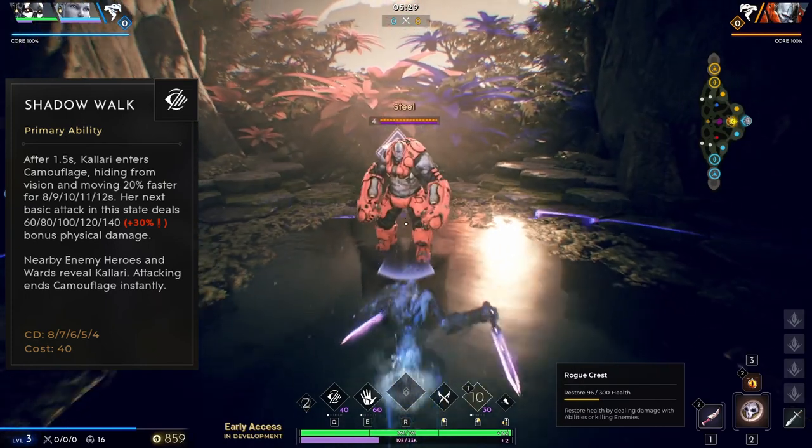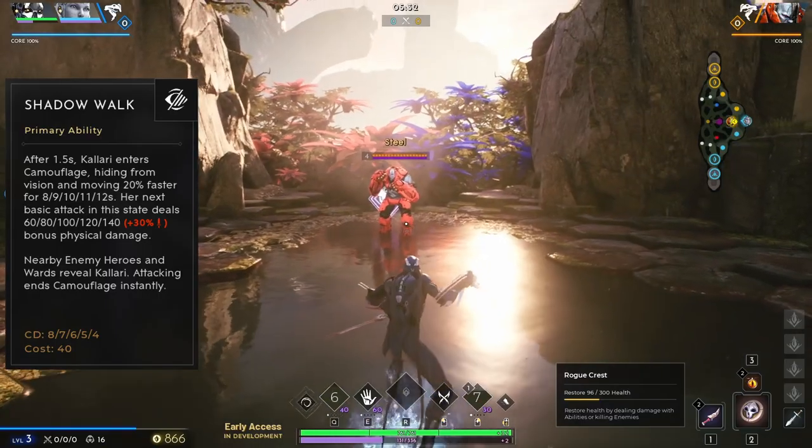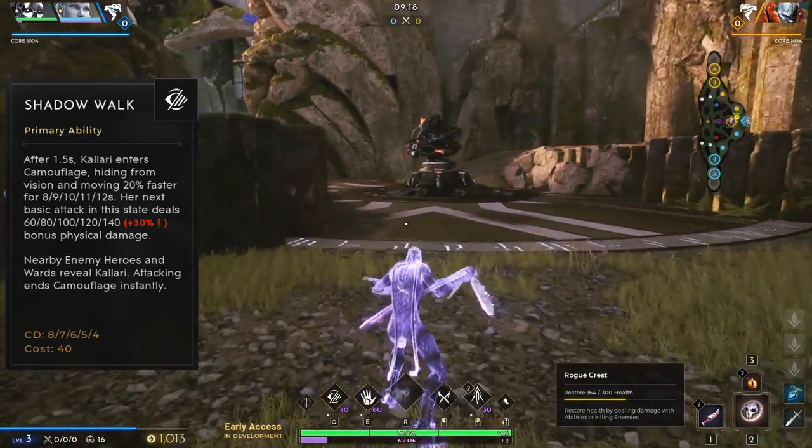It's also important to note that wards will reveal Kalari while she is camouflaged, and she will still be seen and attacked by towers.